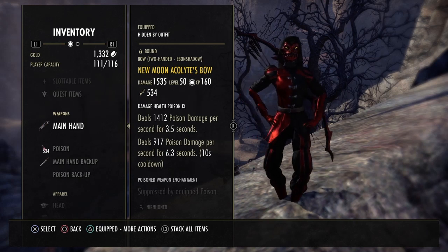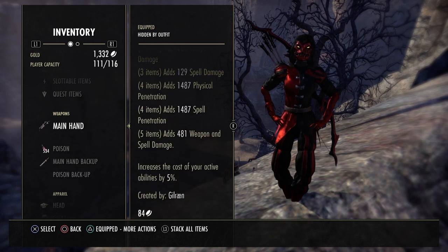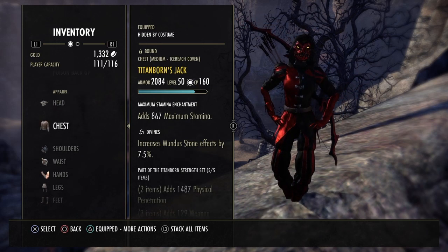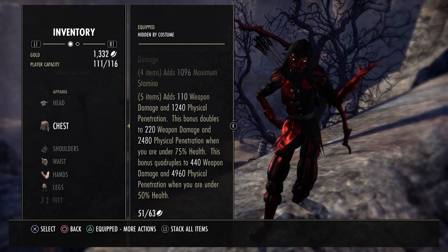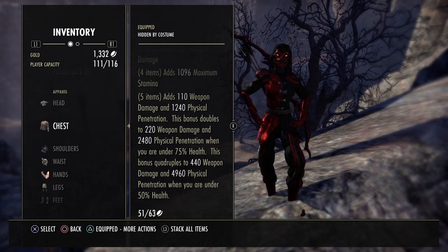For our gear, we're starting out with New Moon Acolyte with double dot poisons on our bow. Our bow will be Nirn Honed. And because of that negative cost on our active abilities, our back bar buff bar will be using the Great Sword of Potato in Defending for the extra resistance. One piece Krog, and our second set is Titanborn. With the fifth piece, we're going to be able to proc the health under 75% at will while we're in stealth. So with this fully buffed up character, we'll be at a little over 6,400 weapon damage with over 18,000 penetration with this current setup.